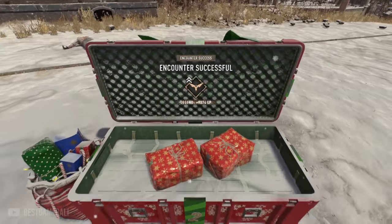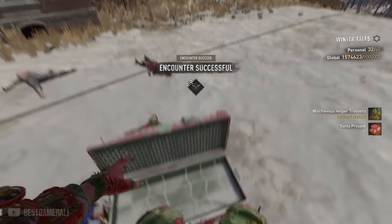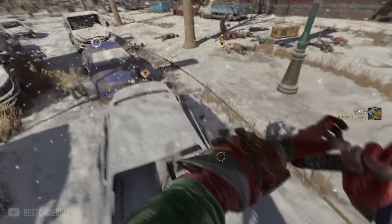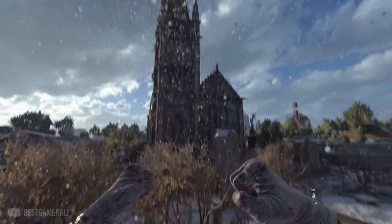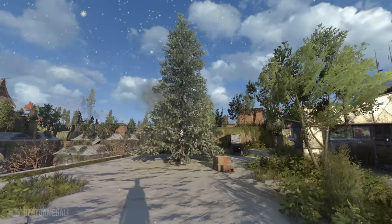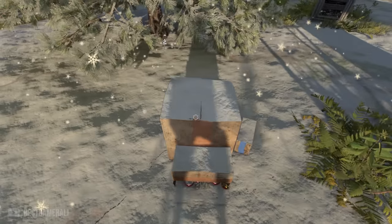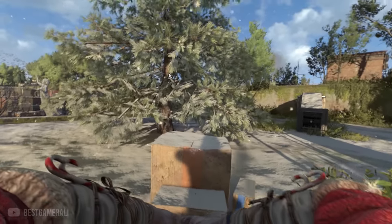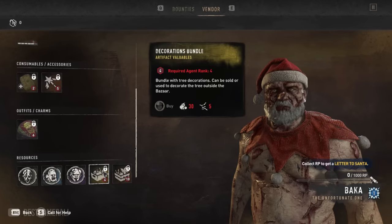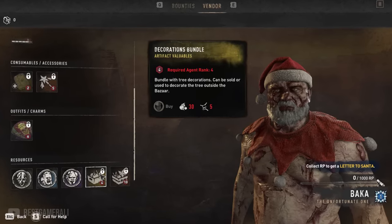If you succeed in getting the airdrop, opening it gives you a chance to claim one of six unique items forming a mischievous helper elf set, or you might get the new skull axe. There's also another way to get the helper elf outfit via the Christmas tree near the bazaar. You can upgrade the tree using a decoration bundle obtainable from Bakka - it's at the bottom of the rewards and you only need to buy it once.